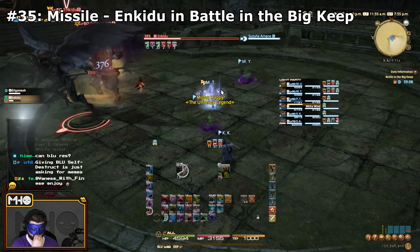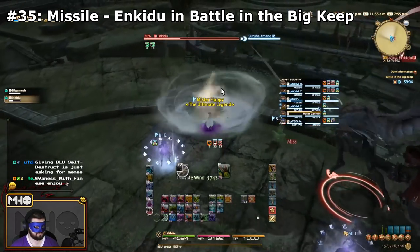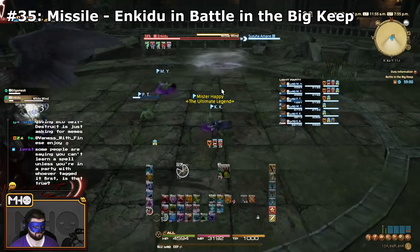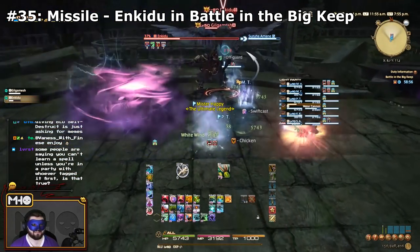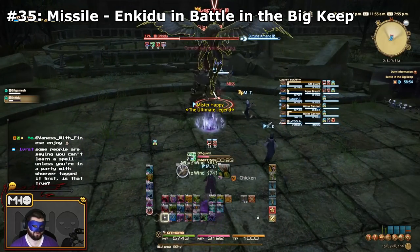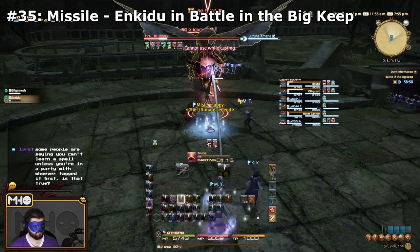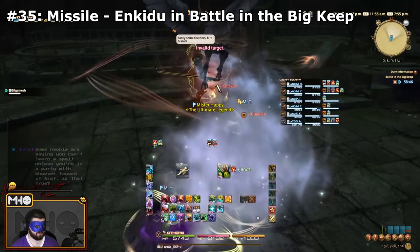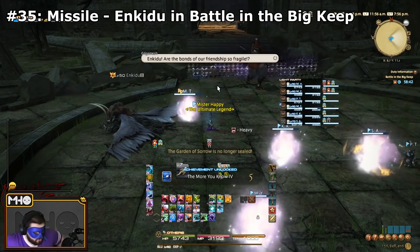Speaking of OP spells you can use to cheese a lot of stuff, Missile is the next one. This is learned in the Battle in the Big Keep, unlocked through the Hildebrand questline, and you specifically get it from Enkidu. All you need to do is let Enkidu use Missile, then kill him as quickly as possible. If you learn it, great — if not, reset the instance. You do not need to follow Gilgamesh and do the second encounter in order to learn Missile here.